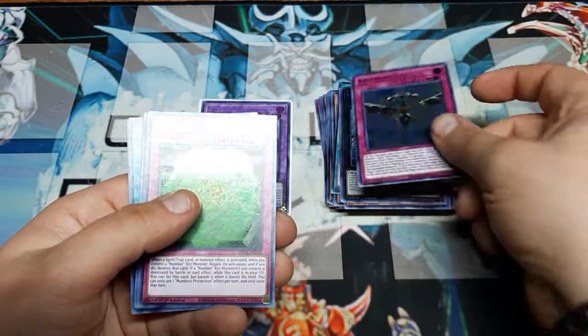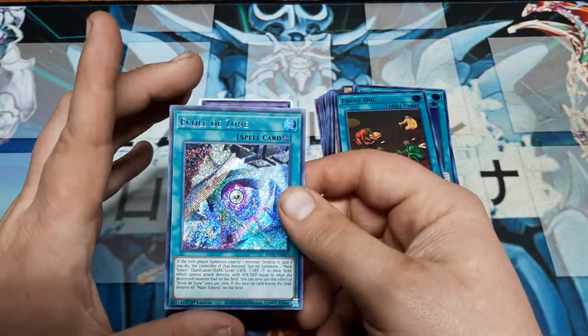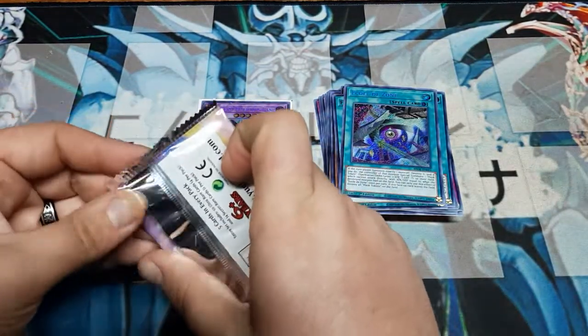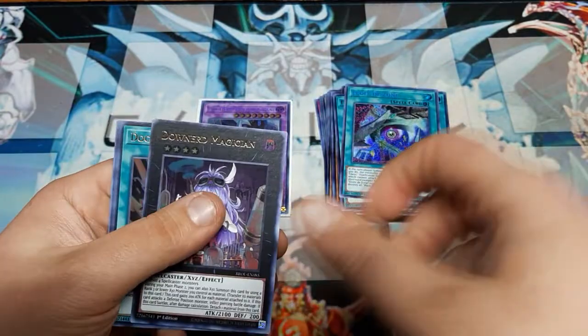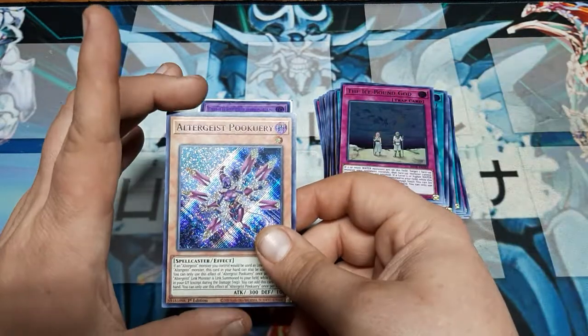Resurgam Xyz, Numbers Protection, Penguin Sword, Fossil Dig, Ecoled Zone — I'm not exactly sure what this does either, but it looks cool. Let's see what else we get: another Downard Magician, Dr. D, Soul Binding Gate, the Icebound God, and Altergeist Pukeri — at least I'm assuming that's how you pronounce it.